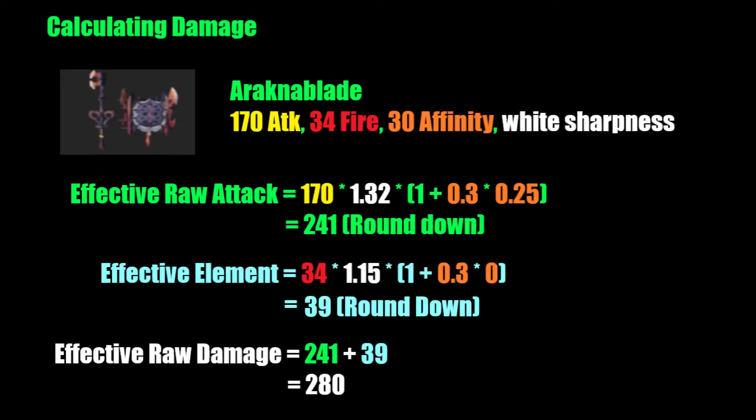We have now gone over everything in the first two equations. To find the effective attack and effective element, you just plug your values into a calculator and get one number for each. Then you add them up to find your effective raw damage. This value represents your damage output at 100%, ignoring both hit zones and motion values. It is only used for comparing a weapon's damage output — useful for identifying the stronger armor set or weapon — but it does not account for status or element favorability, since it doesn't factor in motion values, hit zones, or thresholds. It only provides a rough estimate as to which build or weapon is stronger, not a definitive answer.